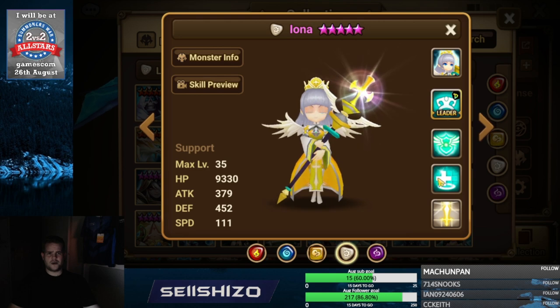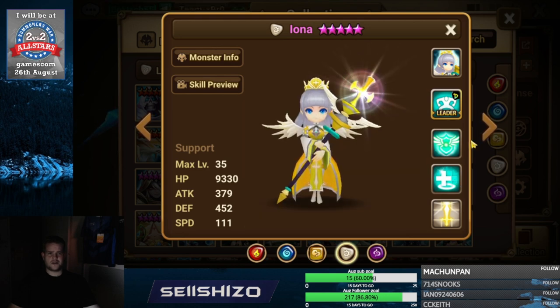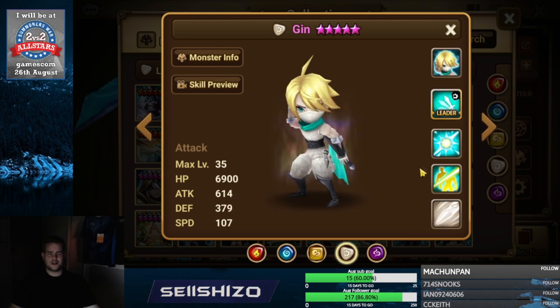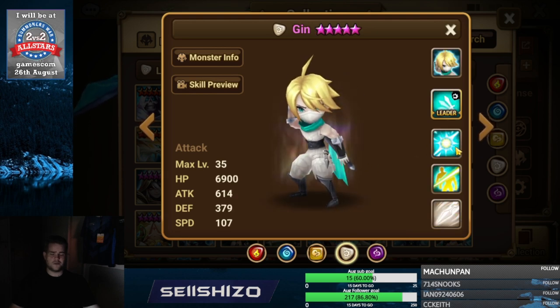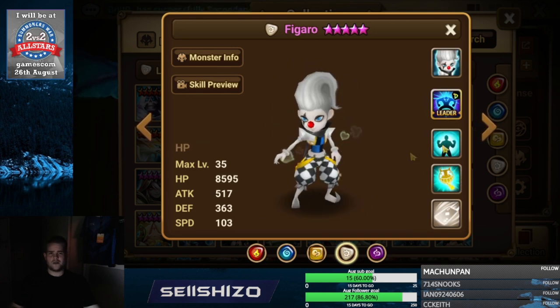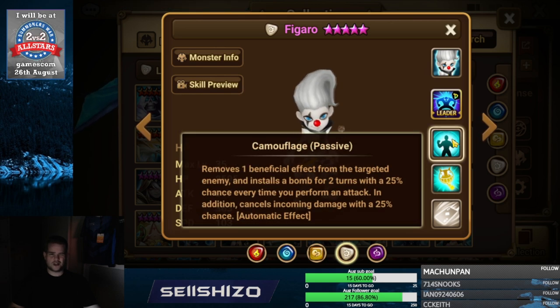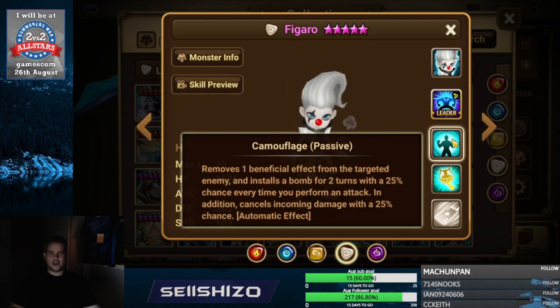Iona — all about recovery S2, left side artifact is damage reduces. Gin — damage increases, crit damage max, crit damage on whatever skill, and crit damage on the right element.